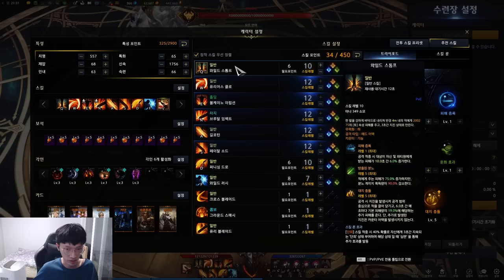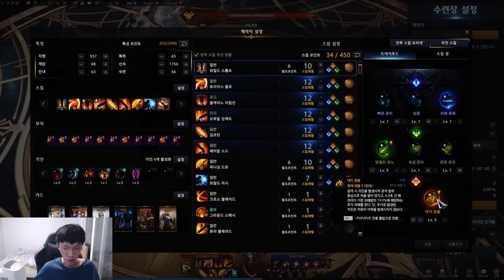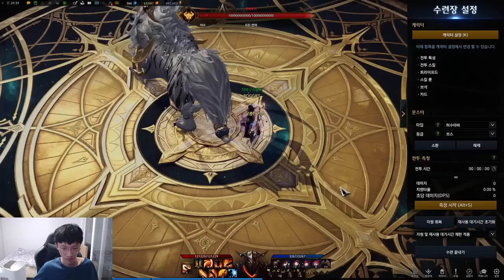Wild Stomp: this is a party synergy skill and also a counter skill. Her party synergy is 6% damage increase, just like Berserker. The first tripod is a party synergy for 10 seconds, the second one increases damage, and the third one does tick damage after she lands the skill. For the rune, you want to run Conviction.